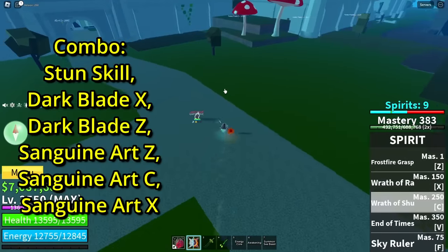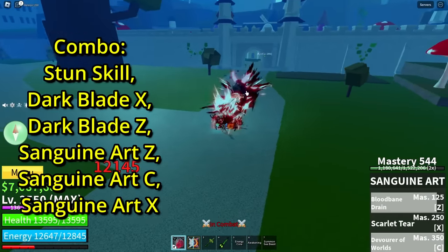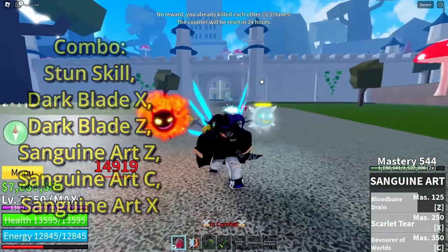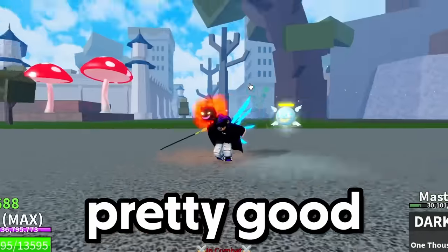So pop the combo up now and let's go. Basically you want to start with this, do X to Z, Sanguine Art, pull them back into X. As you can see, that was a really quick one-shot. Dark Blade is pretty good.